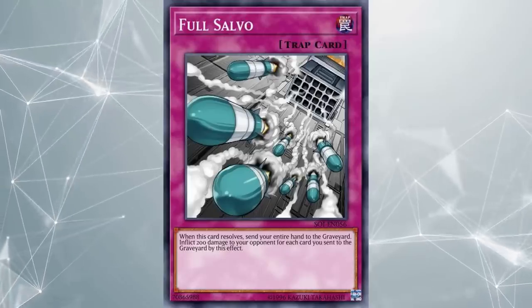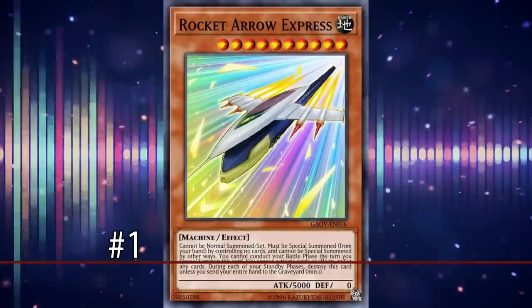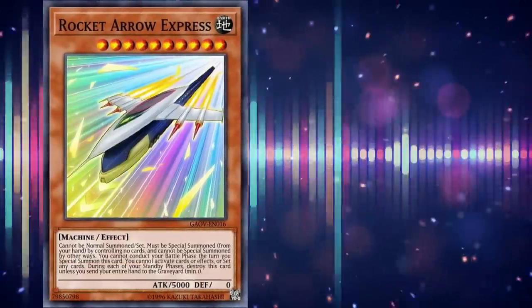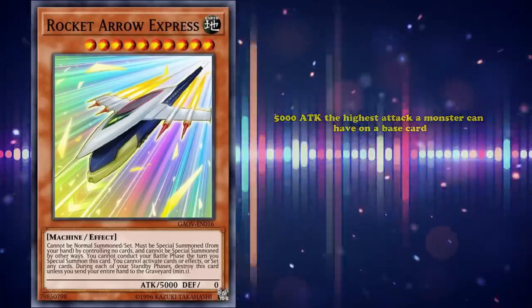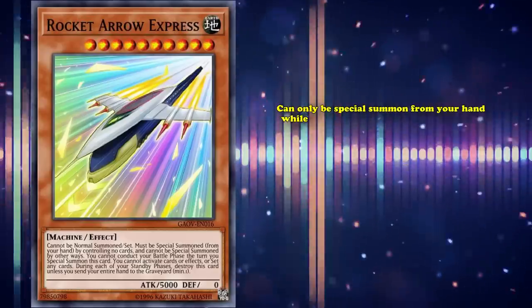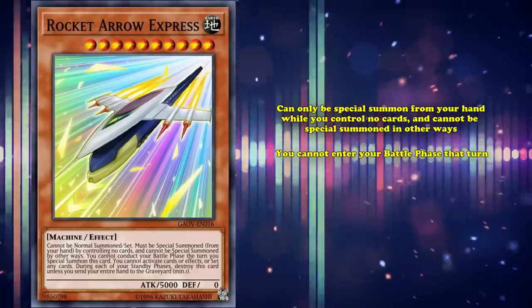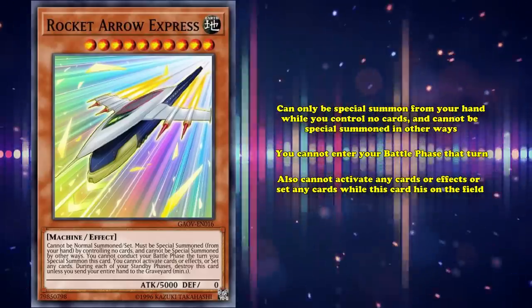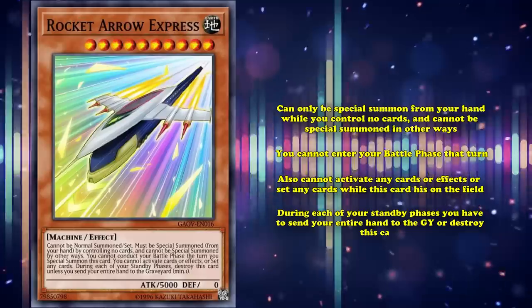And finally, at number 1, we have Rocket Arrow Express. This is a level 10 monster with 5000 attack, which is the highest attack a monster can have on a base card. It has the effect where it can only be special summoned from your hand while you control no cards, and cannot be special summoned in other ways. When this card is special summoned, you can't enter your battle phase that turn, you also can't activate any cards or effects or set any cards while this is on the field, and during each of your standby phases you have to send your entire hand to the graveyard or destroy this card.